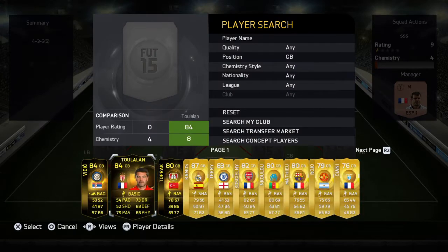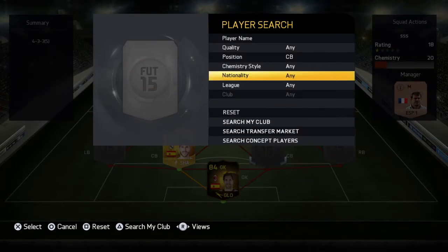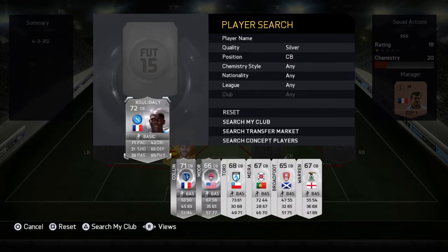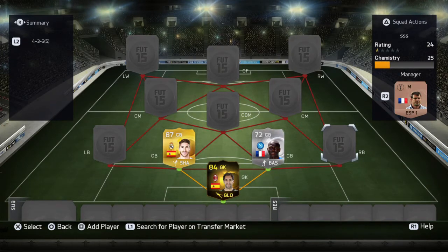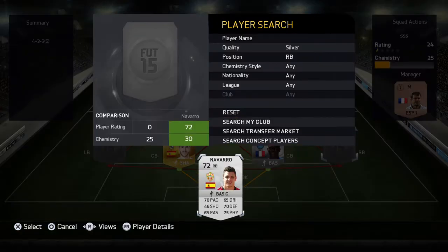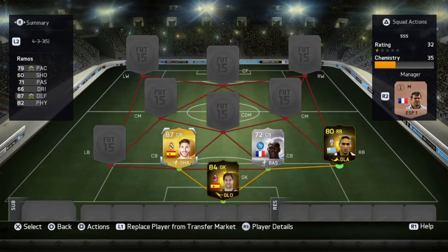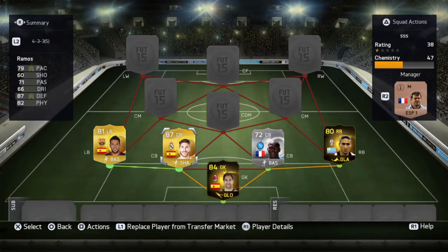Our two centre backs are going to be Hergiorama and one of my favourite centre backs in the game. We then go with a player who was in my 500k squad builder, and that is the right-back in-form Passero, and with the left back we are going to go with Jordi Alba.